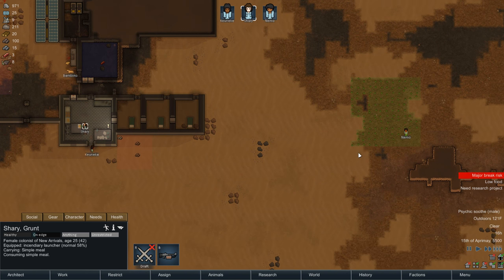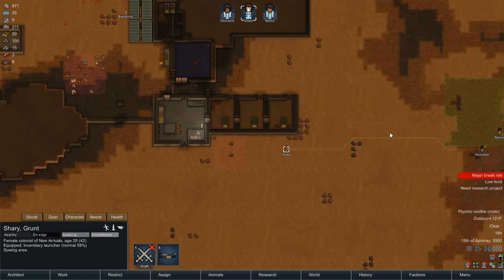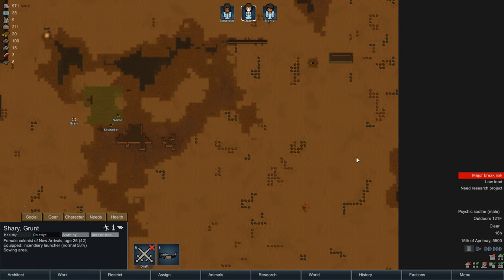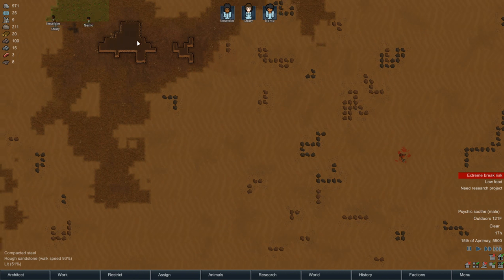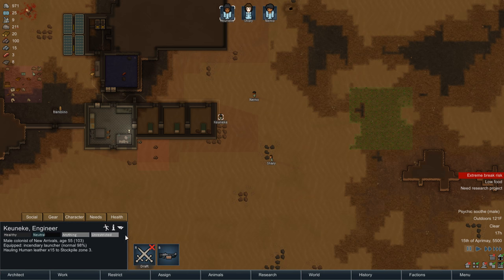At least we got the fields planted. Nemo's working on the last little bit of that. Do we only have to eat humans for a little while longer? Do we have any other people on the map that we can eat? Unforbid this idiot - somebody go get him and let's eat him up. Kentucky, how you doing, bud? Malnutrition? Yeah, that's expected.